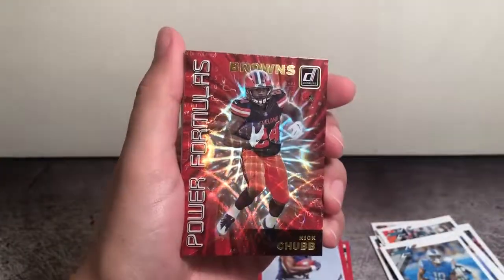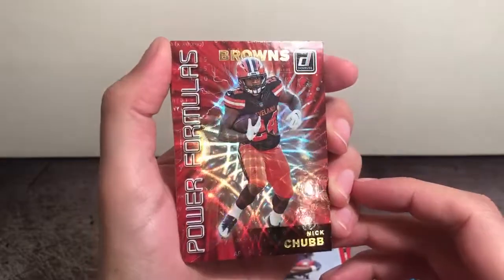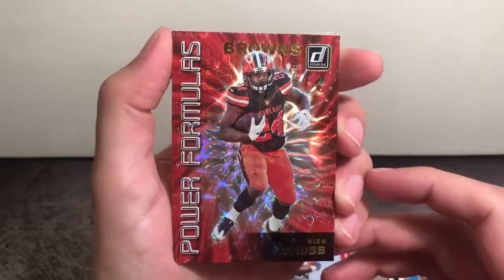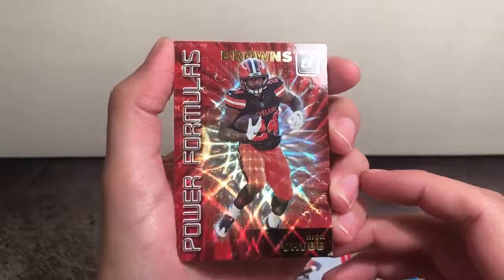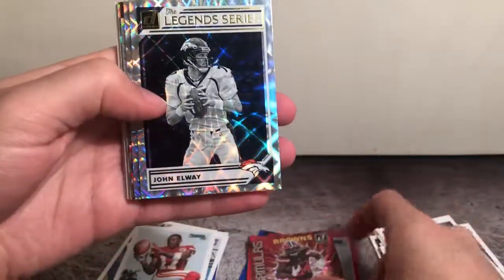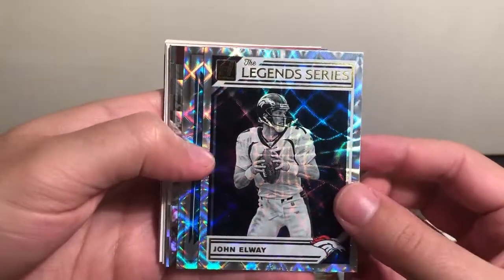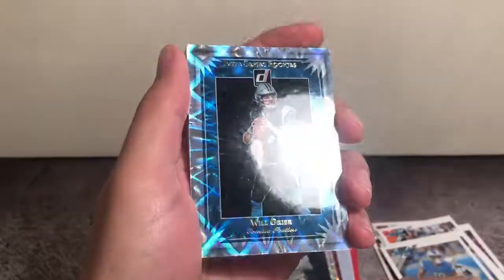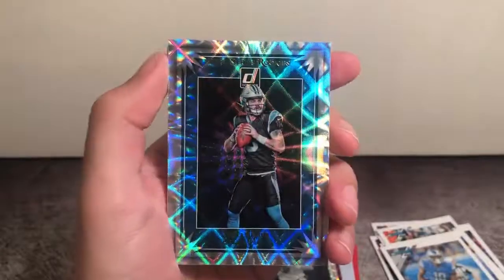Power Parallels Nick Chubb — this is one of the sweeter inserts I've seen, especially in a product like this. Very cool, the Power Formulas. Maybe try to put that set together, see how many we get. We got a John Elway Legend Series — it's got some nice shine to it as well. And we got a Will Greer Elite Series Rookies — pretty cool, our second Greer.